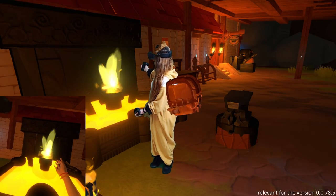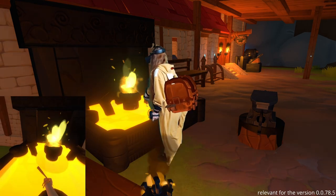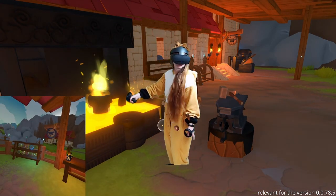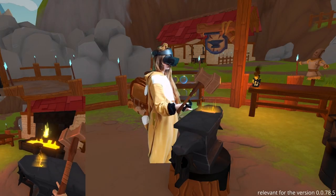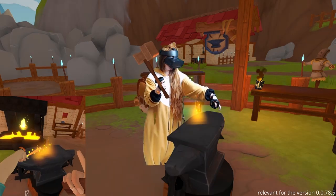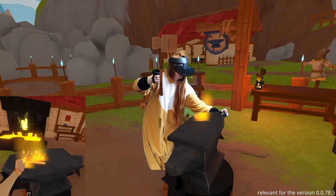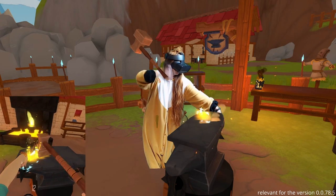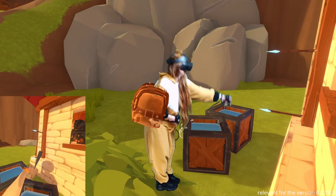The forge is located at the front of the smithy and is next to the anvil. Put the chisel head close to the center and wait until it's heated. Then take it and put it on the anvil. Big durable hammers are better for forging, but you can also do it with the usual one. Now hit the chisel head quite hard in different parts until you see white circles. Then either wait for it to cool off or put it in the water.